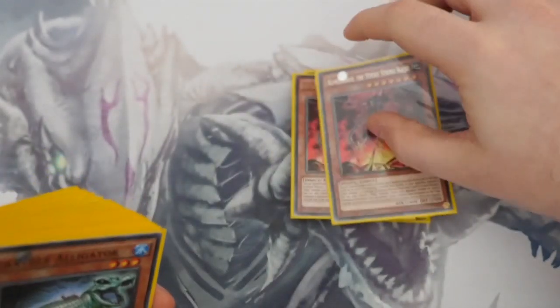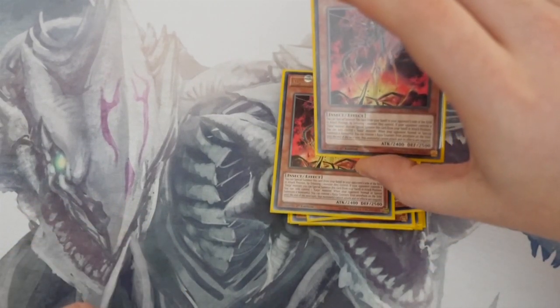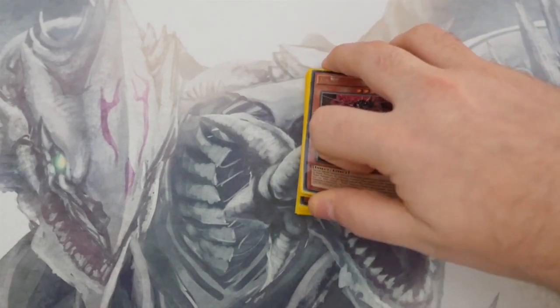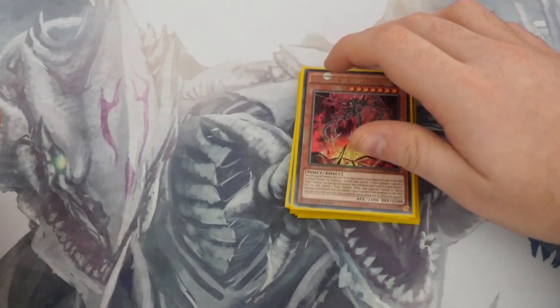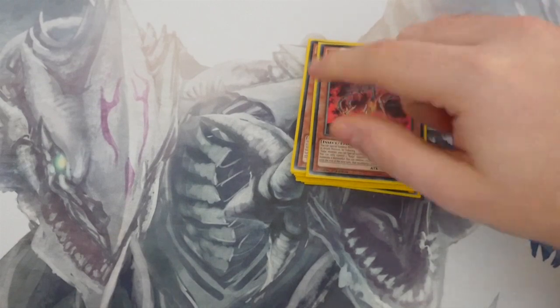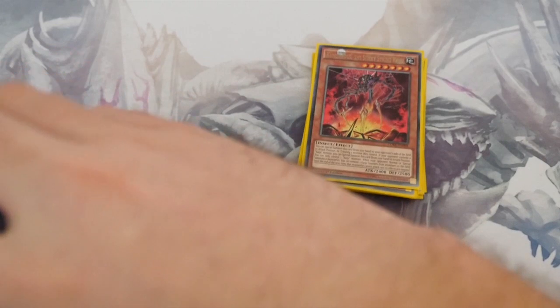Two copies of Sticky String Kaiju: 2400 attack, 2500 defense. You remove two Kaiju counters from anywhere on the field — when your opponent normal or special summons a monster, until the end of the turn that monster cannot attack and its effects are negated. Remember, Kaijus can remove counters from anywhere on the field, so if you've got the field spell up with counters they can activate their Kaiju effects too. You need to either crash over their Kaijus first or give them the right type to get over.